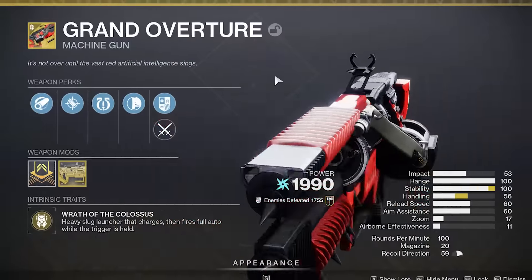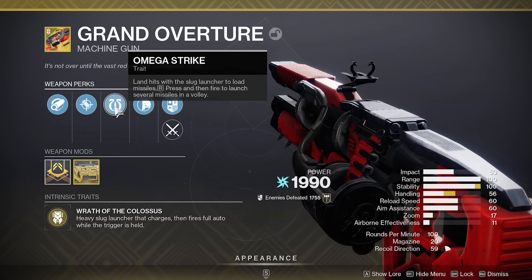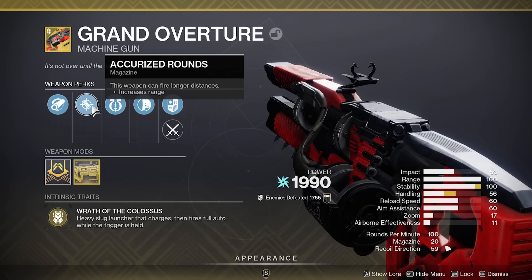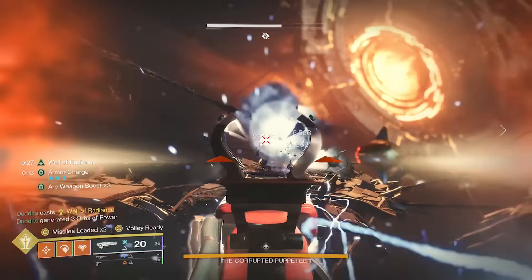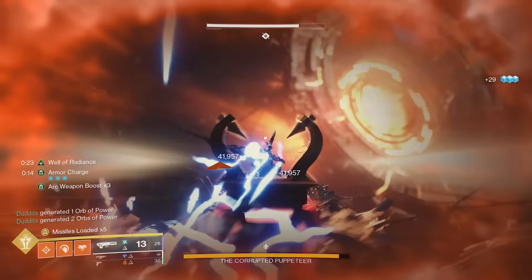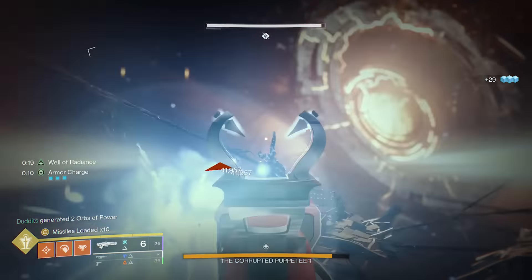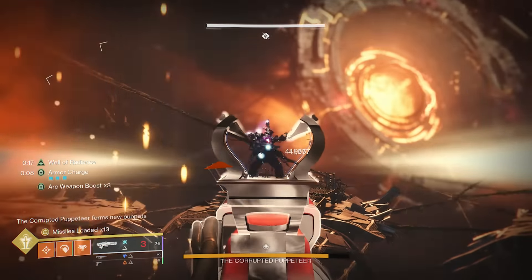The king of damage continues to be the Grand Overture, and by unlocking its catalyst, those rocket volleys will inflict blinding effects. This could result in a significant increase in overall damage, because the first rocket that reaches the target is going to trigger that blind, which in theory would grant the bonus damage to all of the other 19 rockets.